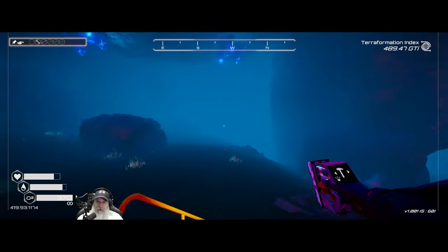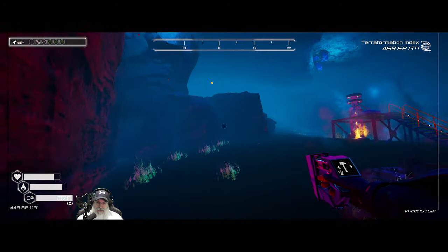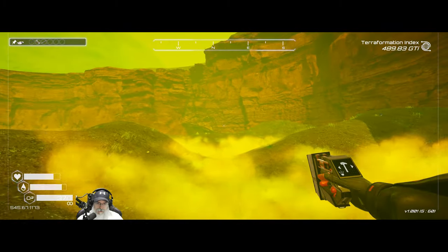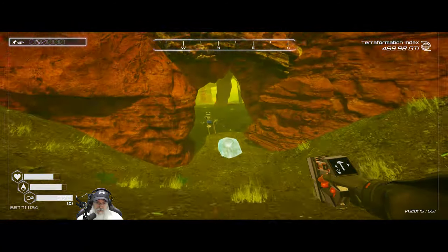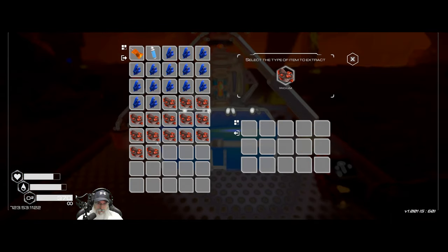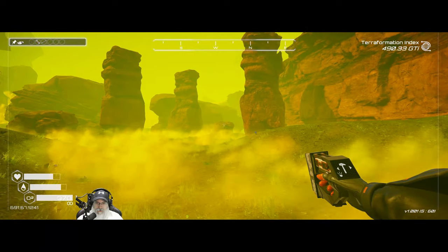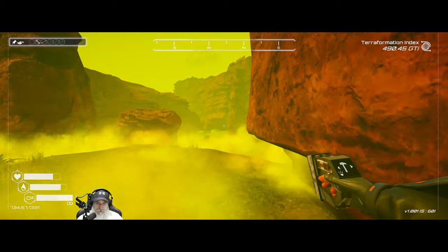Let's grab all of these since we're here. I already have a full chest of zeolite so let's not get more. What we could do is run over here and grab a load of iridium and then make some more explosive powder. All this backpack space is wonderful.